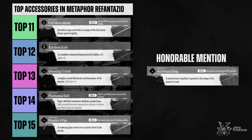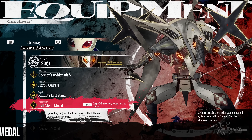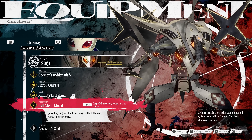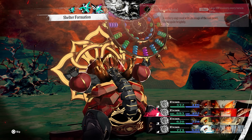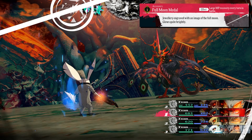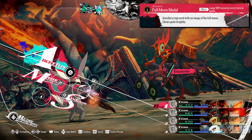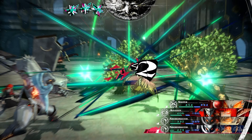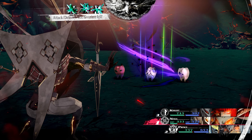The Full Moon Medal can be obtained by reaching Silver Rank 1 in the Varmareno Coliseum in Brilehaven. It allows the user to regenerate MP once per turn, comparable to the Revitalize Passive skill effect. This ring is very useful as it mitigates your MP loss in long fights, especially if you are using MP-hungry skills like Synthesis skills. I usually equip this on my debuffer, since that character will be casting debuffs repeatedly.